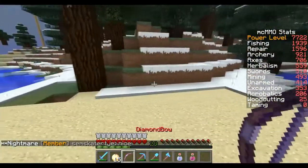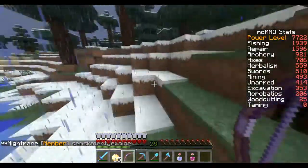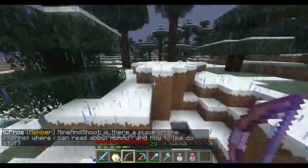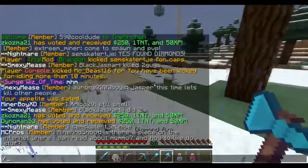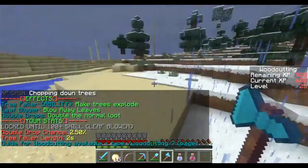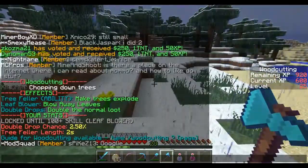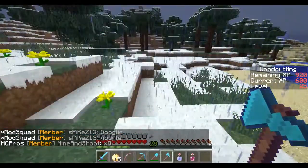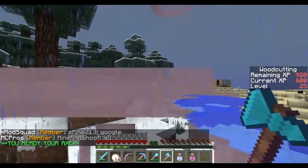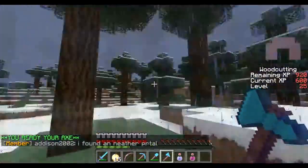Let's start with wood cutting. My wood cutting is not very high because I normally just get wood from my kits. If you do /woodcutting it tells you the abilities available at certain levels. Right now I have a Tree Feller length of two seconds. You right-click to activate — on the chat screen it says 'you ready your axe' — and that means it's ready. If you chop the bottom-most block of a single tree, it'll automatically cut down the entire tree.